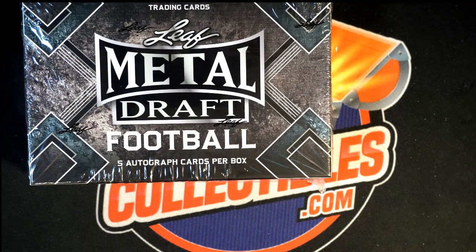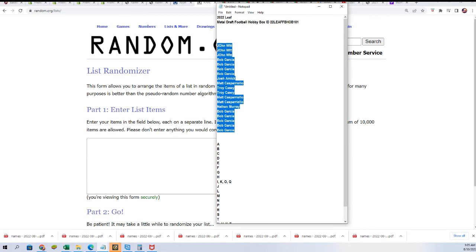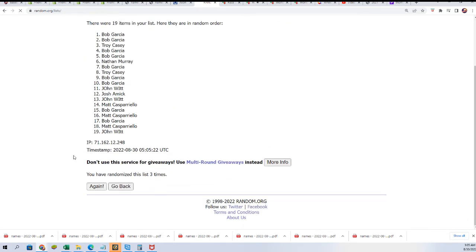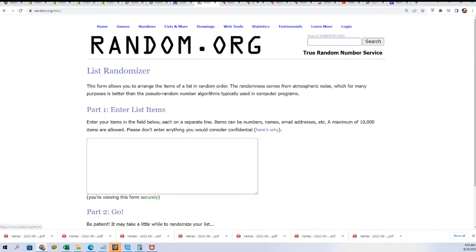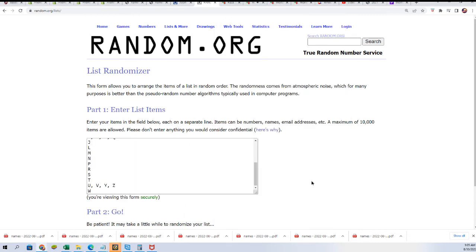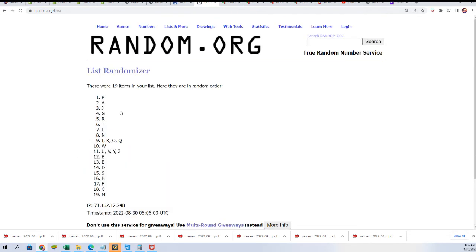That was some race. So each list will go through here seven times, and that's how you get your last name letter. We random the owner names and then we do the letter spots. Lucky number seven.